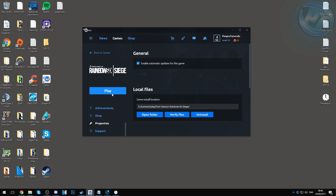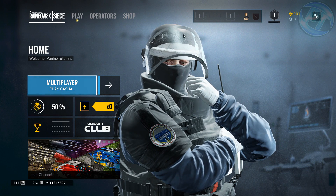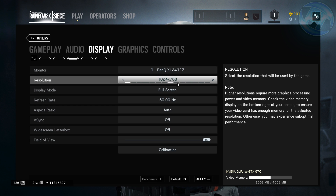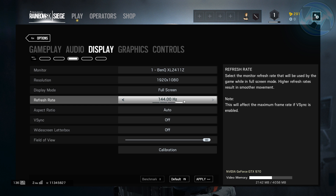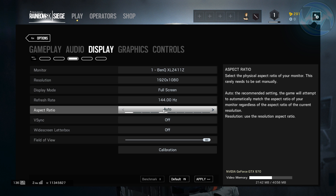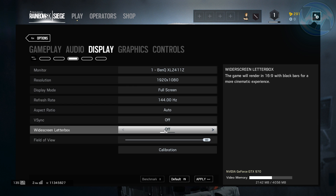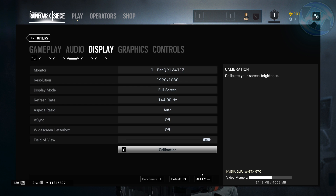Now boot into Rainbow Six Siege. Once in-game, go to Settings, Options, Display. Set your resolution to whichever you wish to play on — I'll be using 1920x1080. If you're still having FPS issues, bump the resolution down a bit. Set your screen refresh rate to the highest possible, set Aspect Ratio to Auto, turn V-Sync off, and set your FOV accordingly. Hit Apply and confirm. You're now ready to jump in game and enjoy your new improved FPS.